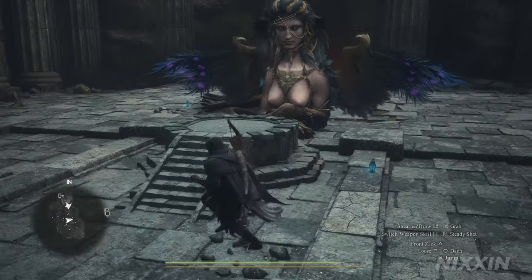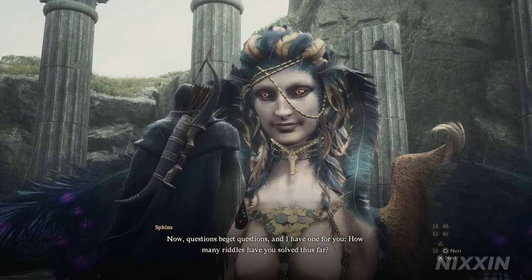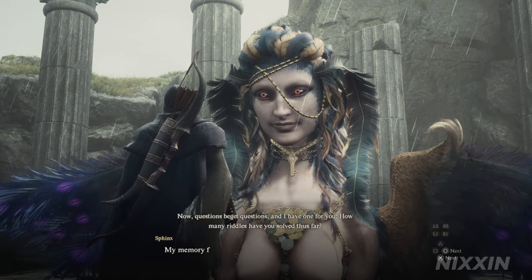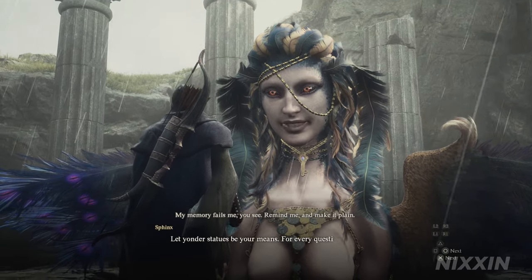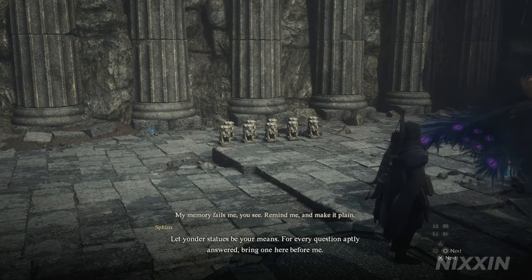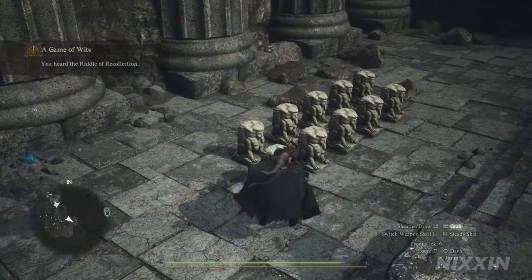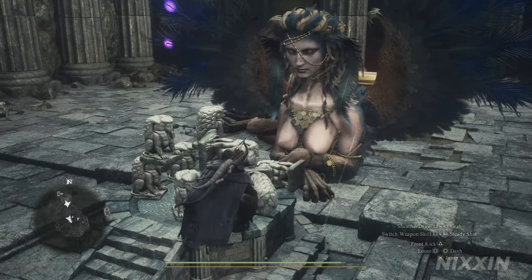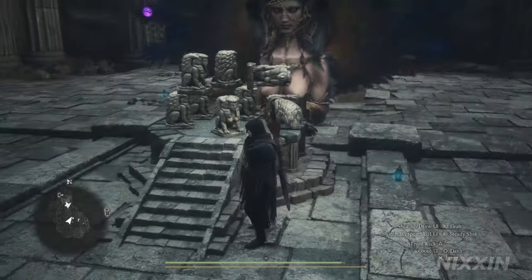Now here comes the final riddle — it can only be the Riddle of Recollection. 'Questions beget questions and I have one for you. How many riddles have you solved thus far? My memory fails me, you see — remind me and make it plain. Let yonder statues be your means. For every question aptly answered, bring one here before me.' The easiest way to find out how many riddles you've done is to count how many chests have been opened and add the 5 riddles we did at the first location. In my case it will be 9 — put 9 statues before her and ask for the reward.